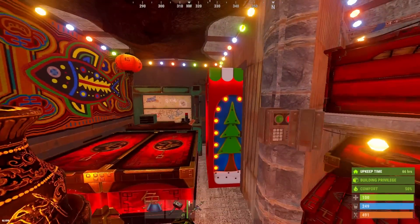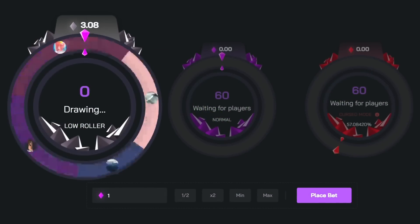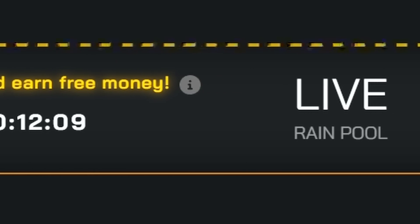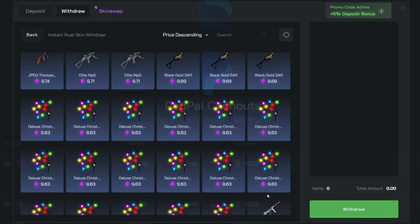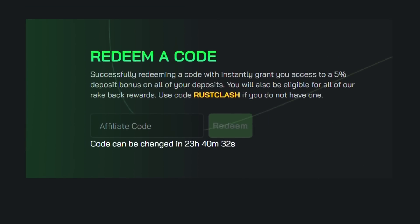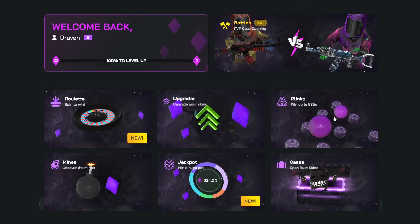Hidden behind this vending machine, we have the main TC and today's sponsor. Rust Class is a case-opening website with some brand new game modes, including jackpot, roulette and PvP battles. They give away $25,000 every single week. To claim, just keep an eye out for the rains in chat that show up randomly. They have various deposit methods including Rust, CSGO and Dota skins, and you can withdraw winnings into PayPal or Bitcoin. Every 24 hours you can use your creator code to get a 5% bonus, which unlocks rakeback and free cases depending on your level. Get your bonus now by using my link in the description. Remember, 18 and above only.